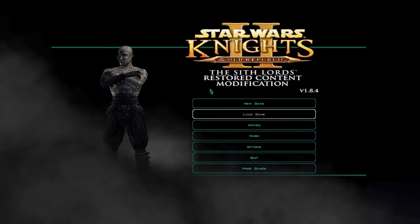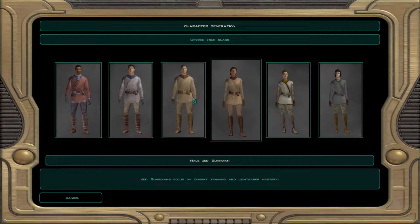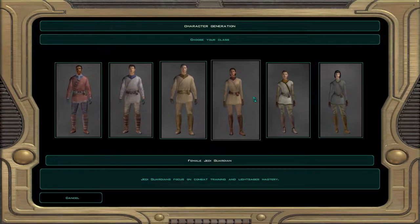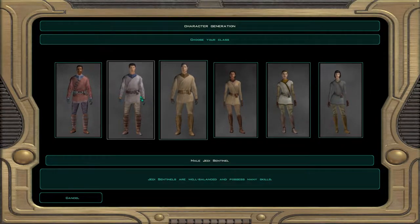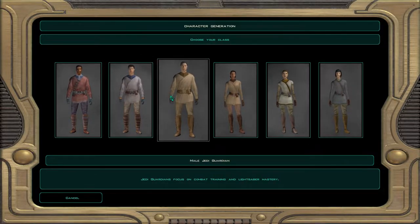After selecting New Game from the main menu, we're immediately taken to the Character Generation screen, where we create our own character. You first choose the class of your character — Counselor, Senator, or Guardian. Each class has its own strengths, and it's best to pick whichever class suits your playstyle.